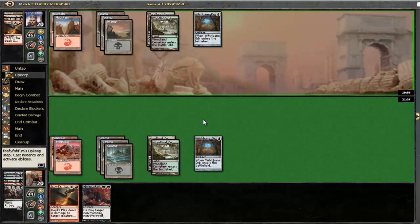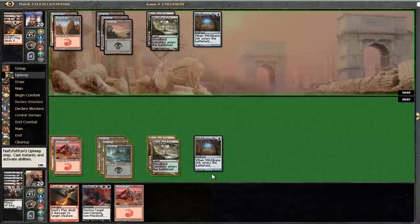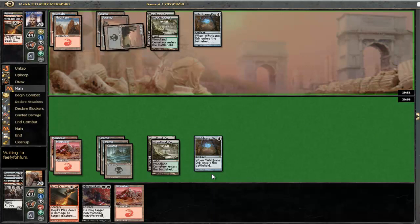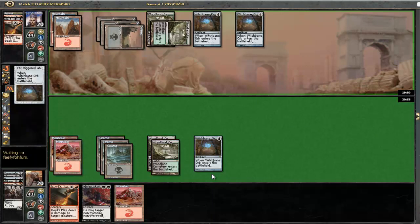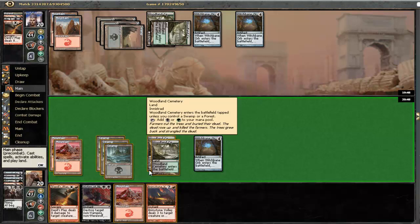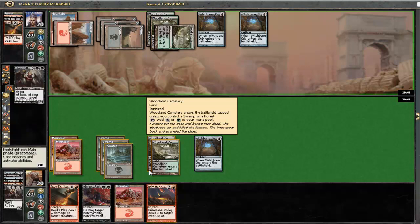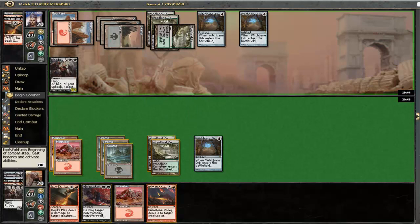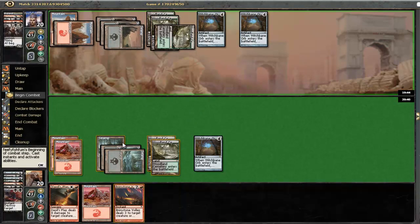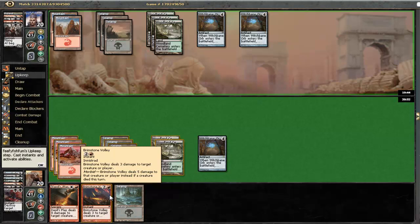We get a Victim of Night. Whoever draws into Garruk first here will be a huge favorite since at this point Garruk cannot be killed by ordinary means. I'm not playing this mountain because I want to discard it to Liliana if he has it. Witchbane Orb number 2, which is essentially a blank here since his first Witchbane Orb was already a card that stopped all of my stuff. Bloodgift Demon - that is getting victimized. I drew into a swamp. Let's play a mountain so that we can eventually flash back the Devil's Play.